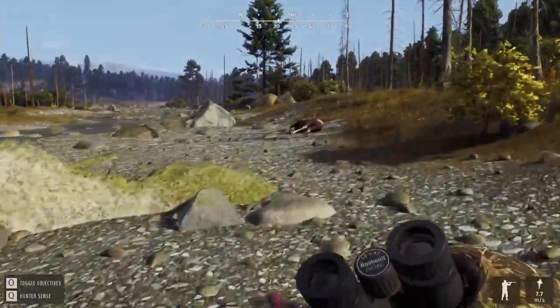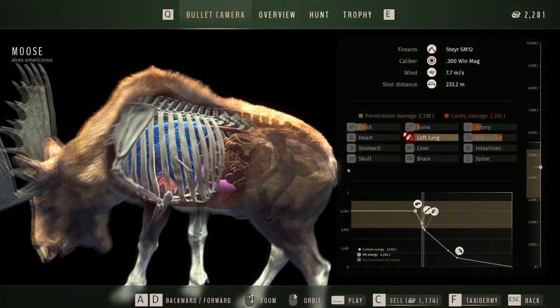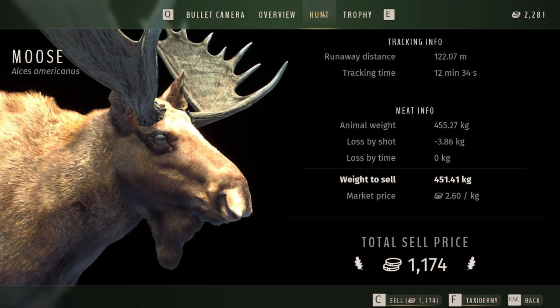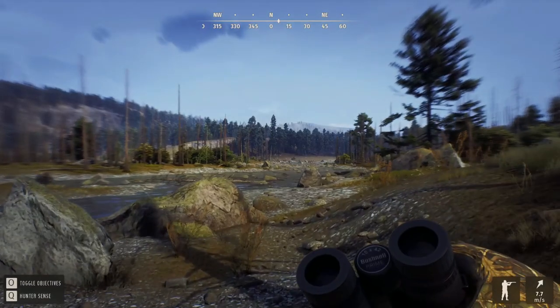Let's see what the payday is on this baby. Look at him - beauty shot, double lung, 300, just a level one. Look at that - $1,174. That's pretty sweet. And we did not lose a whole lot from that shot, so that was pretty awesome. We'll sell that and that is delightful. But yeah, you will definitely make a lot of money hunting moose.